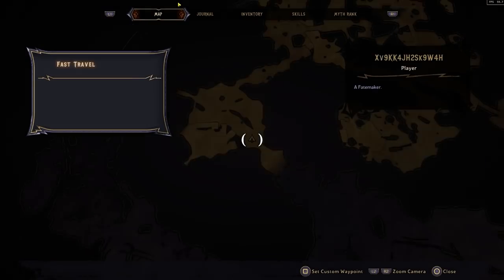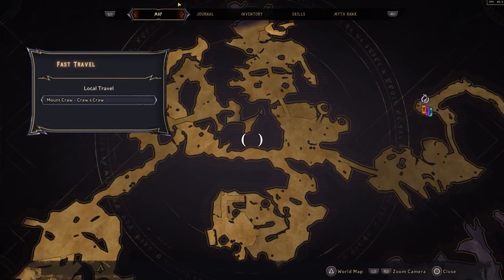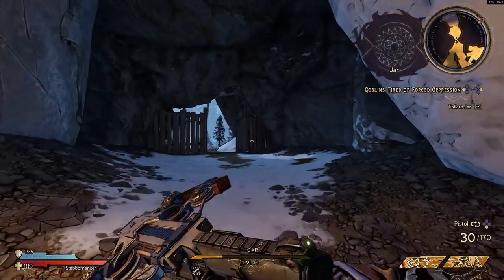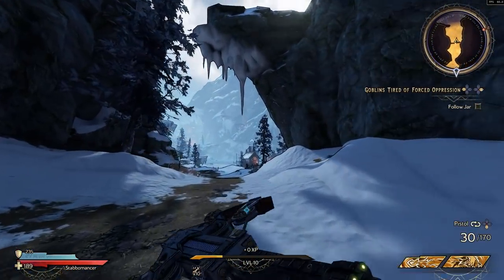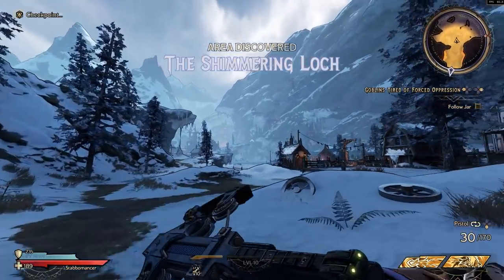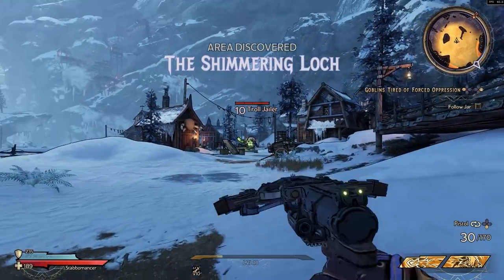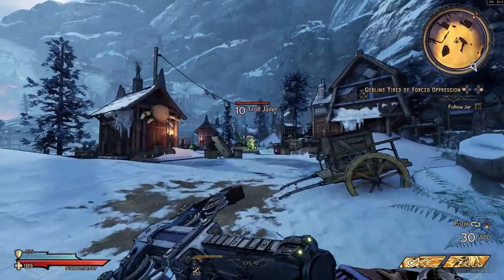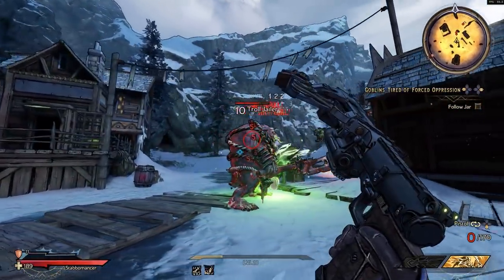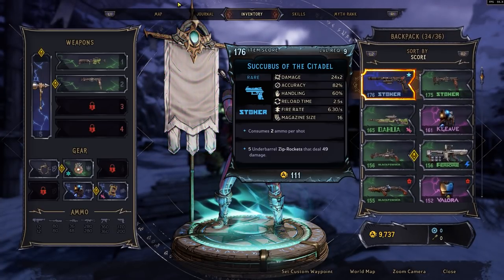You guys saw the map we've been in so far — pretty decent little map. Well, then you walk out these doors and the map opens up into something huge. There's a giant Troll Jailer over here and we need to go rescue some people.